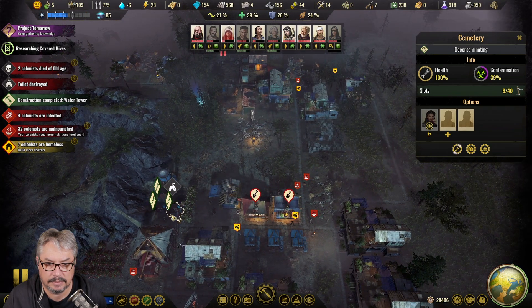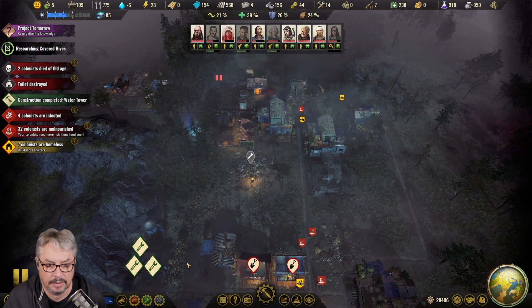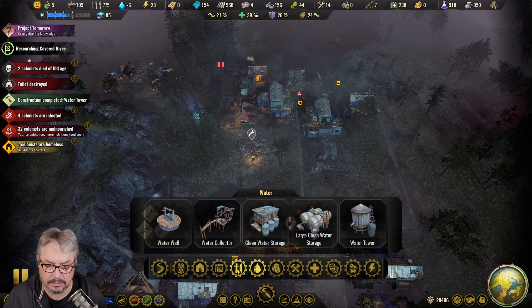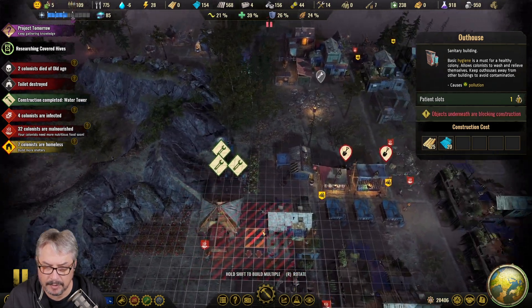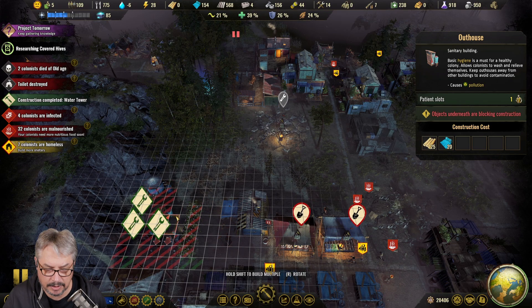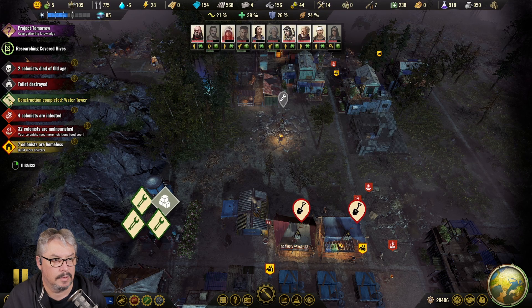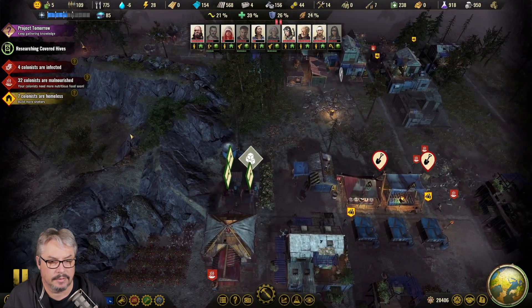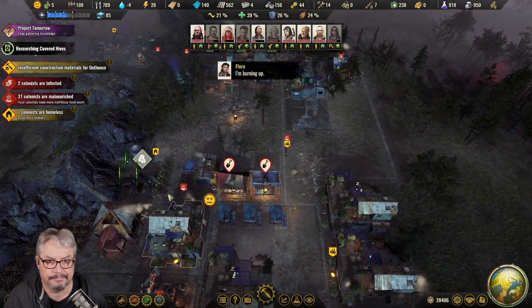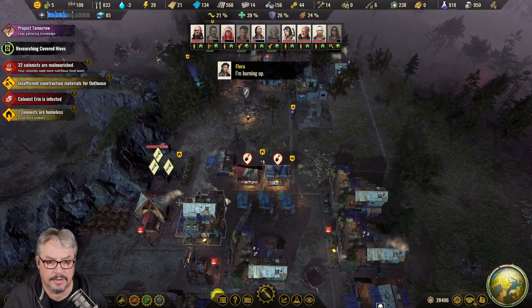They didn't fix it? Well, I guess they can't - there's no wood. Bloody hell. I can't see - which way were these? I can only assume it was that. That's done. We've got wood coming in, right? We're just using so much of it.